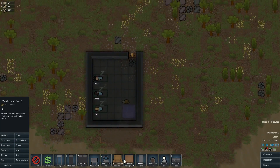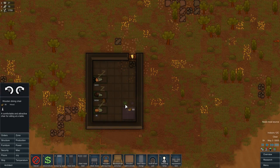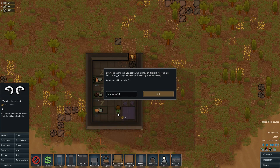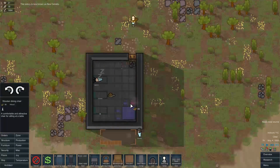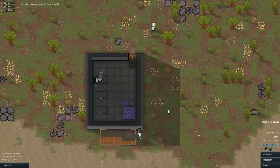Just a basic wood table here — I will be beautifying everything later on. Can we sit at the corner yet? New Montreal? I'll do you one more — new Canadia. Canada. One of those. If somebody's sitting here eating, can somebody sit here and eat? Has that been fixed? We'll find out.